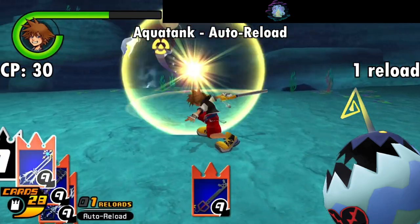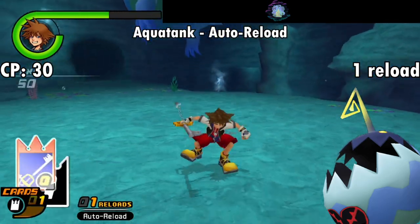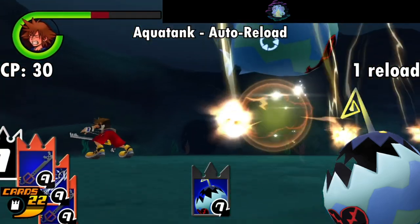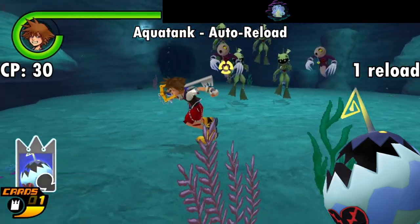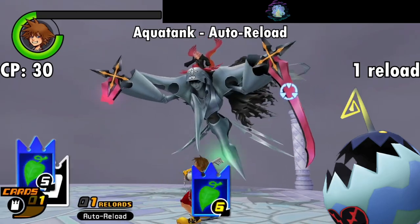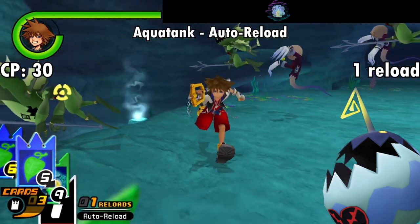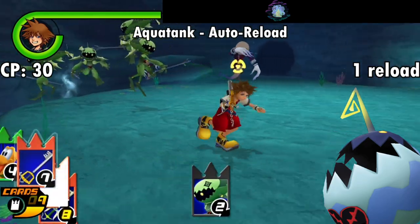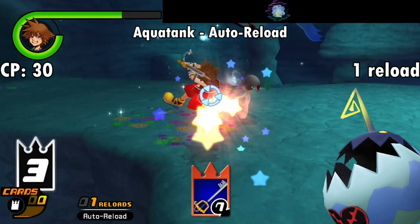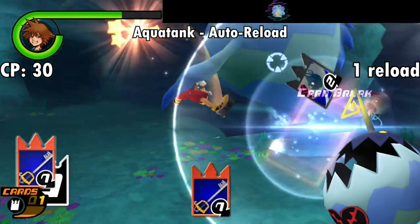Next up is by far the most useful of the Atlantica grunts, the Aqua Tank, which comes with the Auto Reload ability for 30 CP. It does exactly what it says on the can — whenever you run out of cards, they'll automatically reload without needing to press a button. But despite being the best card under the sea, I can't really strongly recommend this either. Unless you're frequently getting down to having 3 on your reload card, I don't know if 30 CP is a worthwhile investment. Maybe during the latter parts of lengthy boss battles where you want to skip the reload wait, but that's all I can really think of. It's especially less useful if you take advantage of item cards, since Aqua Tank counts that as a reload.